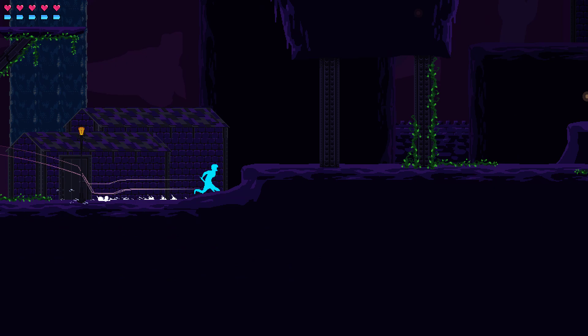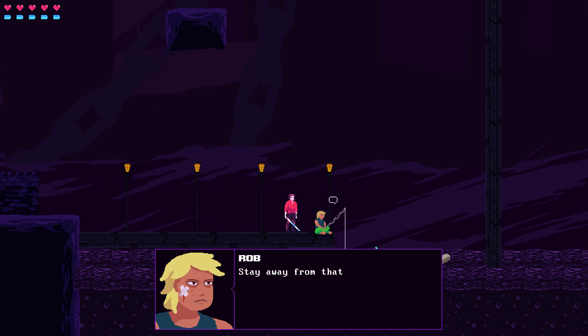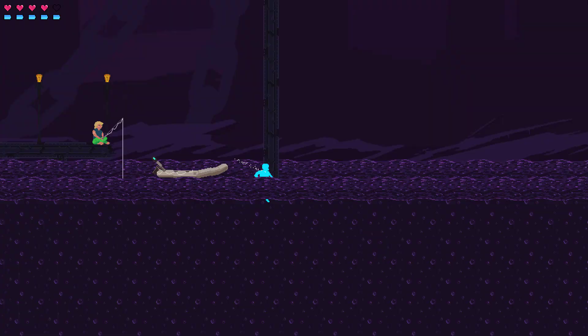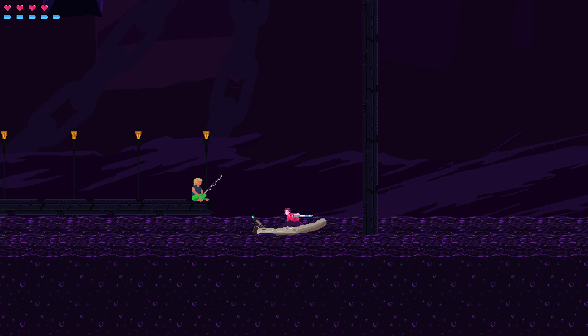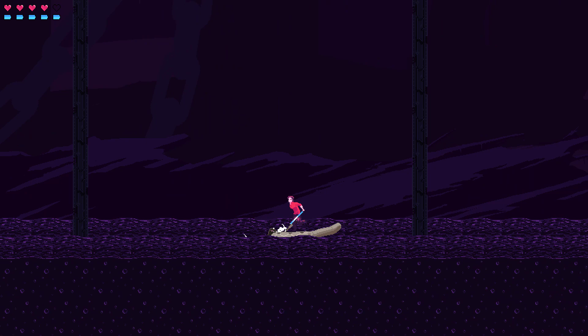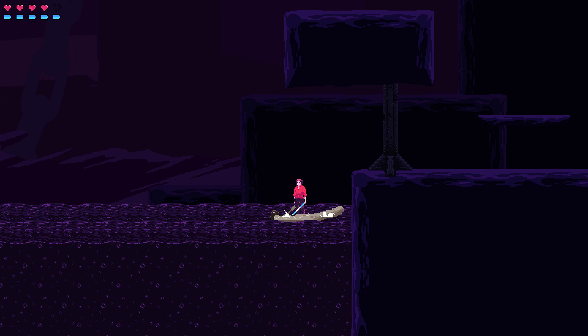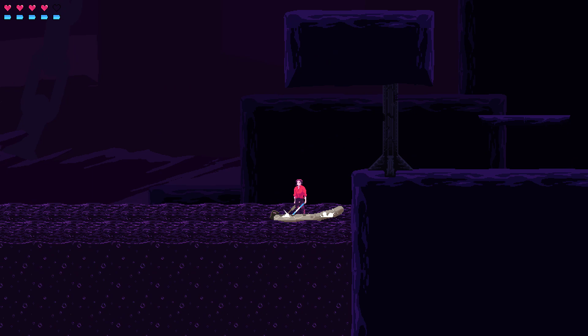An NPC says 'stay away from that thing in the lake.' There's a boat on the water. I notice a target reticle that pops up on enemies — I was wondering if maybe that should show up on interactive objects too, so I wouldn't get confused about them. It looks like I can platform across this thing in the water too. The lake gets sealed off — there's a sign that says 'lake sealed off, Lauren.'